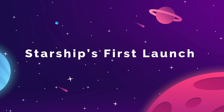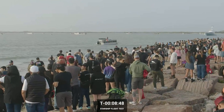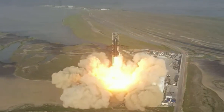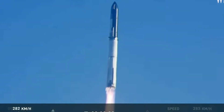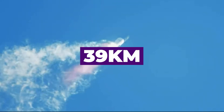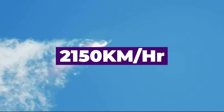On April 20th at 9:33am Eastern Time, the moment we've all been waiting for arrived. A fully stacked and fueled Starship ignited its super-heavy booster and lifted off into the morning skies above Boca Chica, Texas. Starship flew for four minutes, reaching an altitude of about 39 kilometers and a maximum speed of 2,150 kilometers per hour.